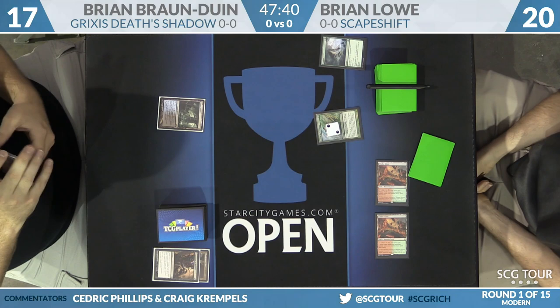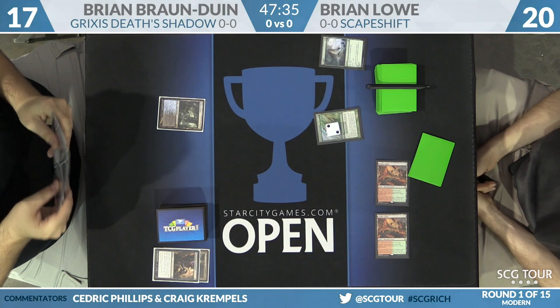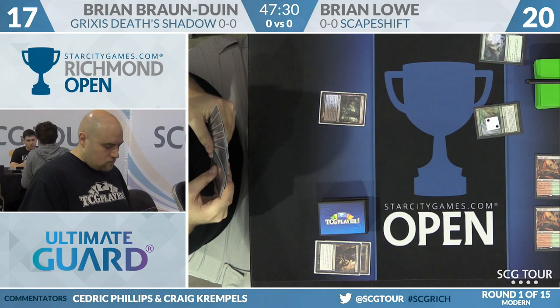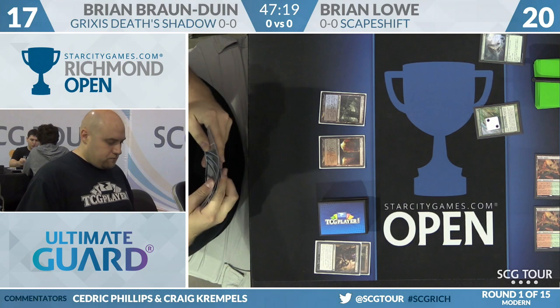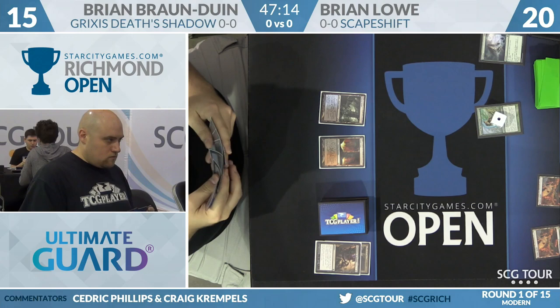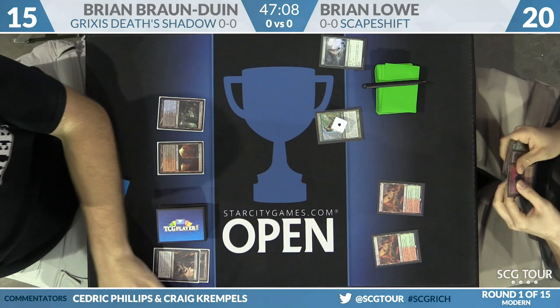For Brian Lowe, your Scapeshift player — there are two Brians in this matchup — he does have only three copies of Prismatic Omen this weekend, whereas Collins had four last weekend. The sequencing Brian Lowe took makes sense: the suspension is correct, and with the Sakura-Tribe Elder, he could potentially want to sacrifice it right away but instead gets his Suspend spell online, then maybe Trump-blocks with it later before cashing in for that land.